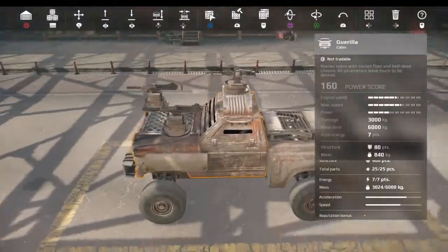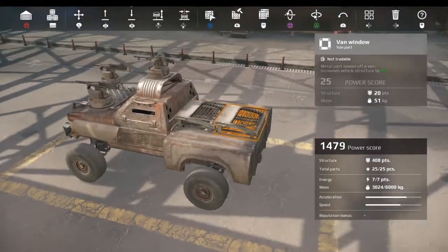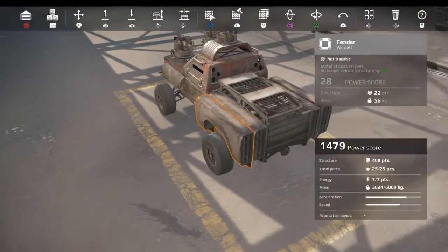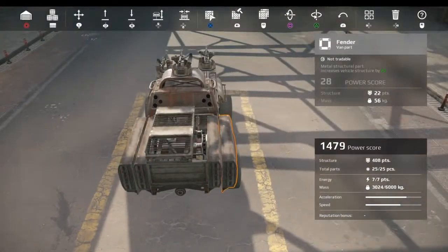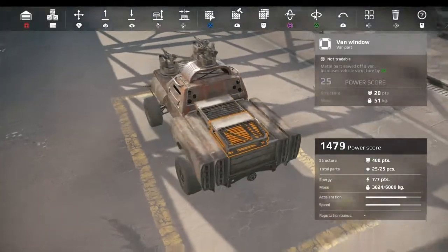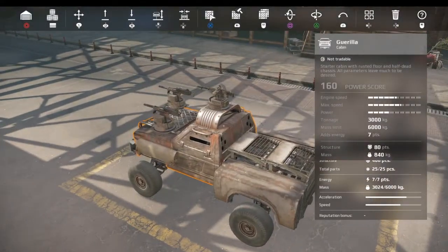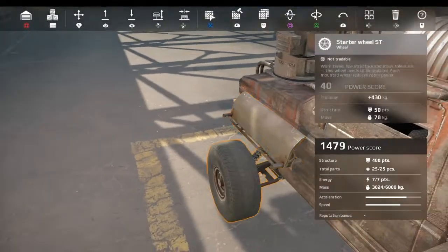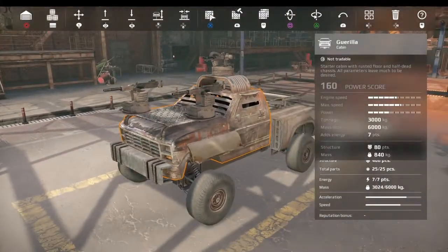We haven't done a lot but this makes quite a bit of difference. We've got four fenders in the rear altogether that we didn't have before, two more we didn't have before, and now two van windows protecting the tender bits. We've got a gun mount, and we've got these small fenders providing minor protection for the tires while also adding structure.